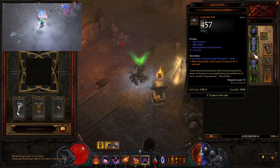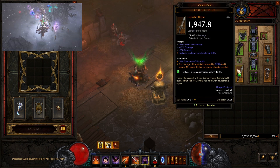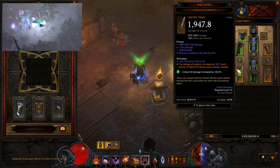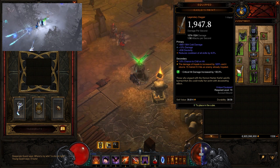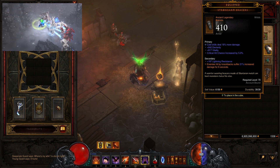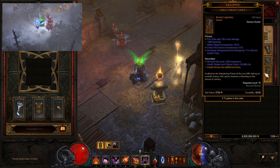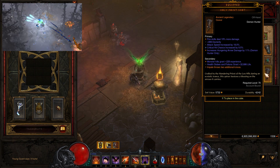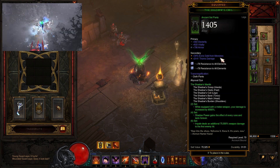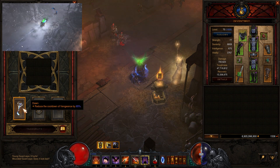Chain of Shadows gives us a free Vault after we cast Impale. For our weapon we use Karlei's Point, which increases Impale damage and returns Hatred when you hit an enemy — so you won't run out of Hatred or Discipline. For bracers we use Strong Arm Bracers, which increase damage after knocking back a group of monsters. For the offhand quiver, Holy Point Shot increases the number of Impales thrown, meaning more damage and more Hatred return. For the Kanai's Cube weapon slot we use Dawn, which reduces the cooldown of Vengeance by 65%, keeping it up the whole rift.